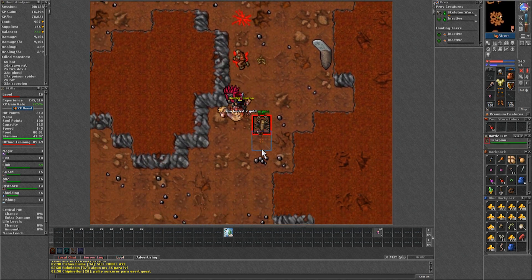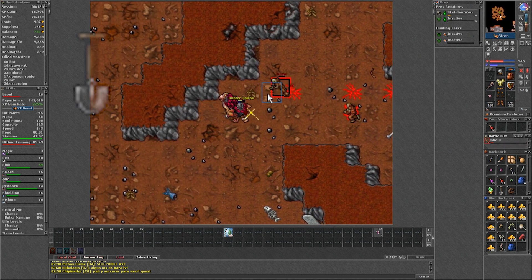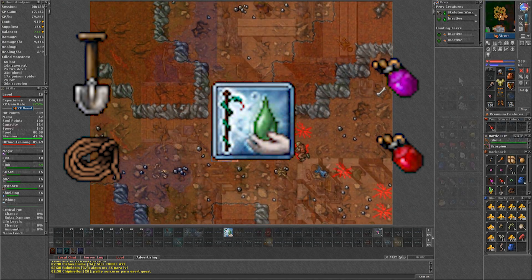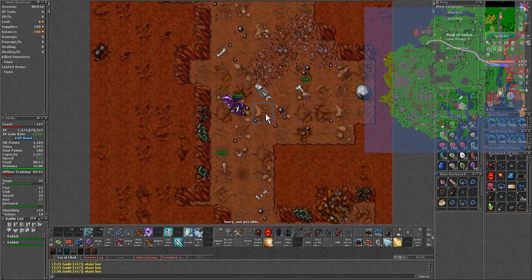However, that won't be a problem since there are 3 different caves that you can alternate. In order to hunt here you will need a shovel, rope, food, mana and health potions, and the cure poison skill. To get to the spawn, go west from Carling until you reach here, go down and through the rabbit cave and that's it.